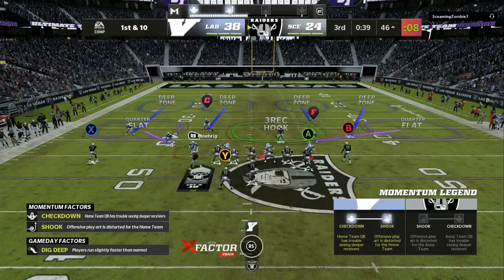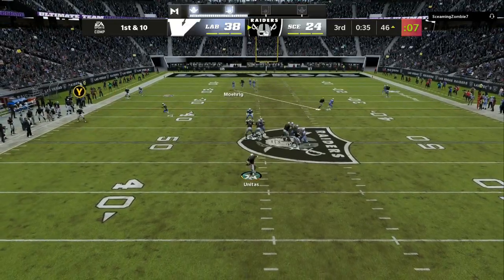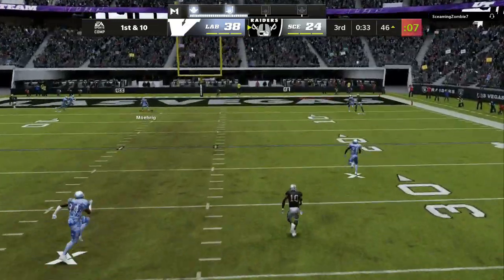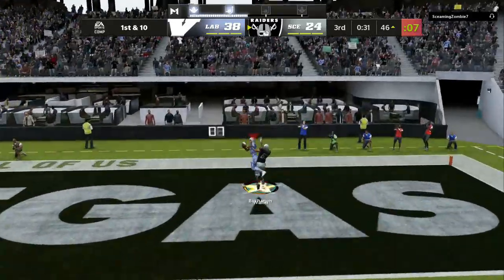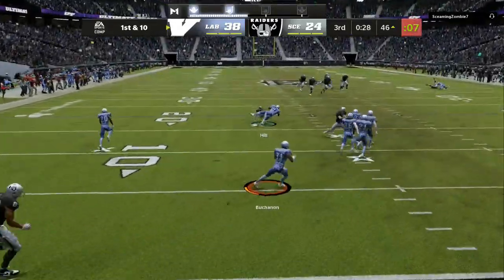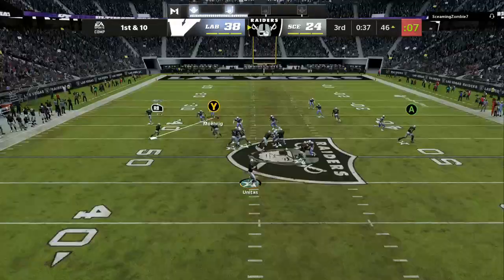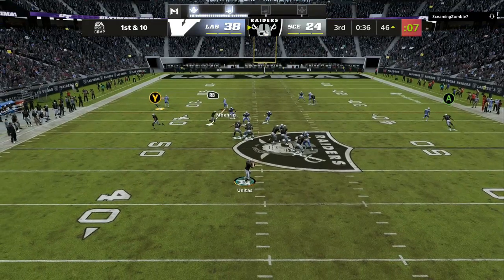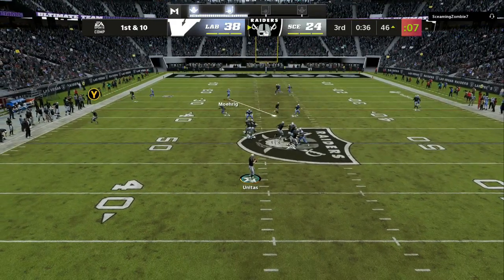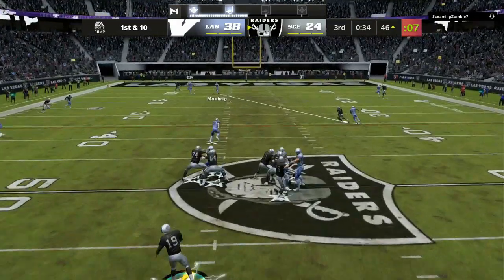Right here, he looks like he's sending three to four different routes, so we're going to mix in match coverage. He has a wheel route on one side of the field, a crossing route and a slant on the other side. I'm going to user one of the safeties — I give a full breakdown on how to run match coverage to perfection. I'm watching anything going vertical or anything crossing from one side of the field turning into a post back to my side.